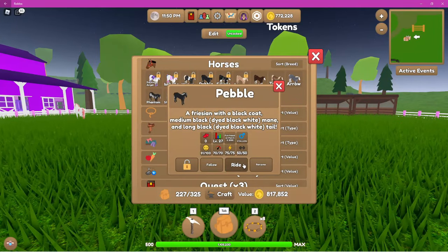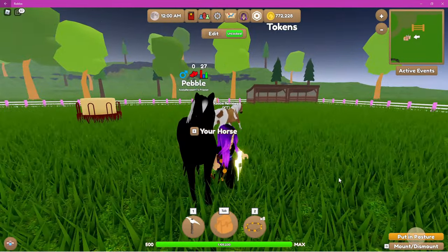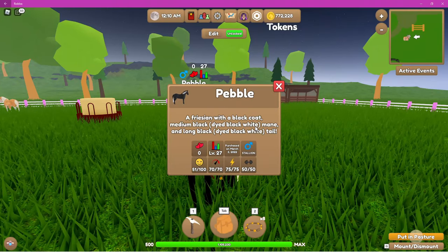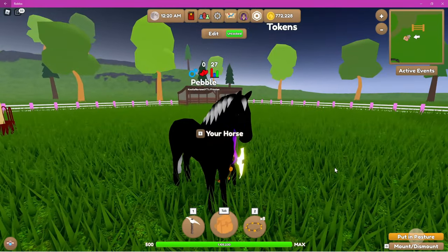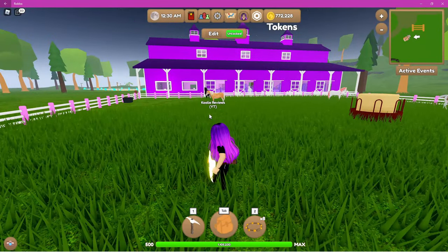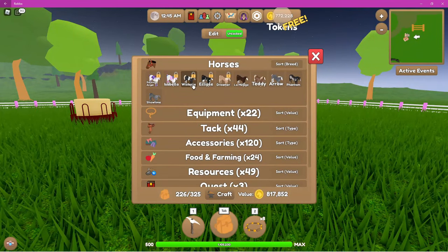Next up we have Pebble. Pebble is a pure black Frisian. In the stats he is dyed black with a white mane and tail, but that won't count for anything — so pure black Frisian. I thought I'd lost him — I thought I'd accidentally sold him — but he was in the paddock. Good to know I still have him!